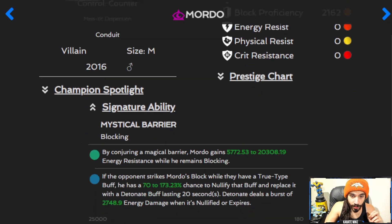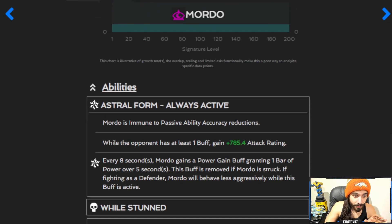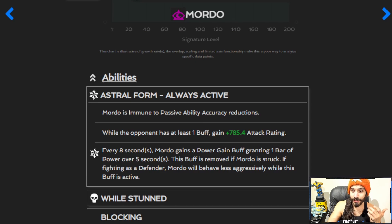If we look at Morto, he has an ability right at the very top: Morto is immune to passive ability accuracy reductions. That little line right there is essentially what makes Howard the Duck, Nimrod — there are a few things that make Nimrod so good against Domino — Shuri, and Omega Sentinel so good against Domino as well, because they are pretty much immune to her bullshit. Let's straight up say that's what it is.